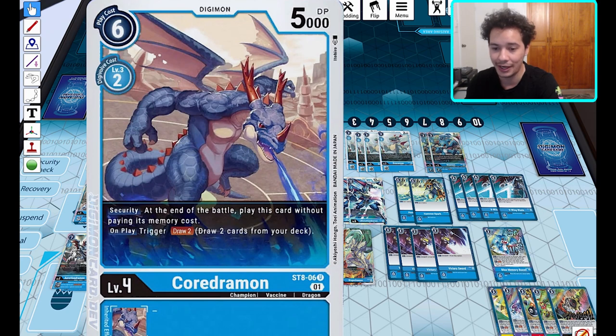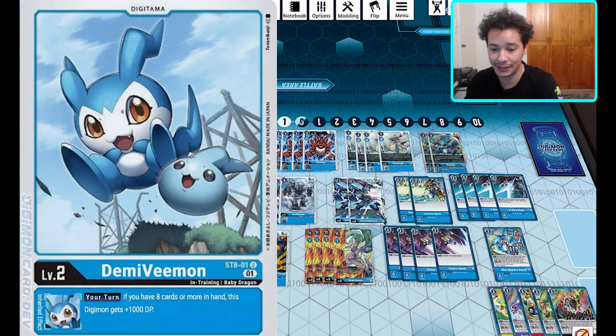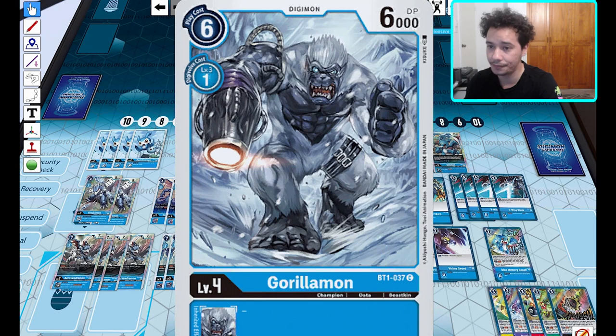Then we have Quadramon — on play, draw two, and it has the security effect where if it's revealed in security, at the end of the battle you play it as well, getting that extra draw two. Really good for consistency, and you can hard play it to reach your eight-card count much faster, which matters a lot for your DemiVeemon, Gabumon, and Veemon effects.